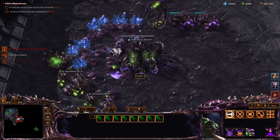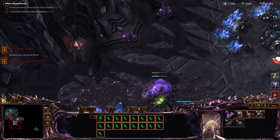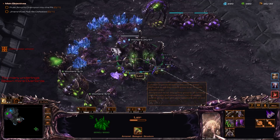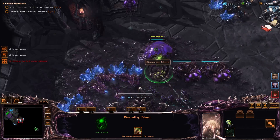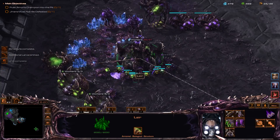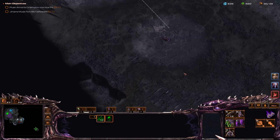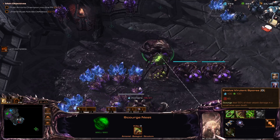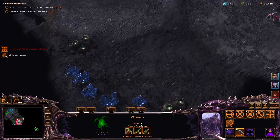Time to play defense. Now we're floating a lot of minerals — of course that's going to be the case because we are only building free units. But I guess we can get all of our drones so we can immediately saturate the expansion as soon as it's built. My teammate's okay over there, very nice. We're now getting some scourges for free. No point in going to hive just yet.